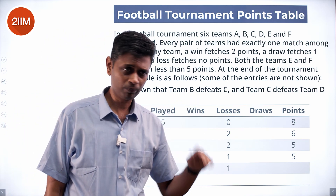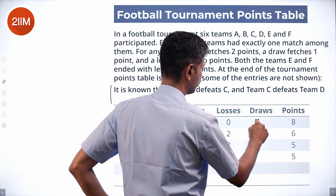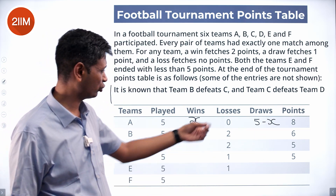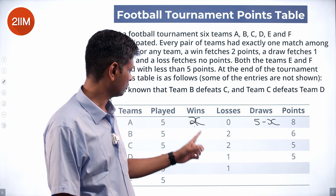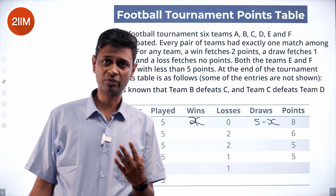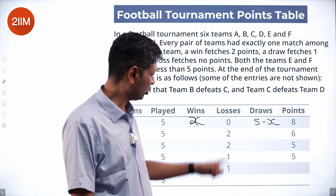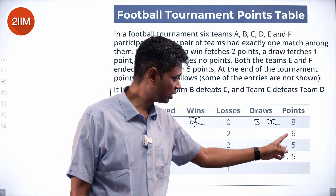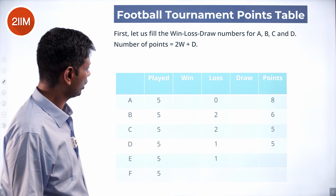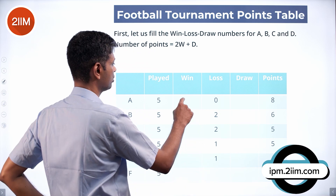The number of losses is zero for A. Suppose there are x wins; then five minus x draws. Since loss is zero, wins give two points and draws give one. So all five wins gives ten points; four wins and one draw gives nine; three wins and two draws gives eight. Since this column is completely filled, we can derive each team's record. So it should be three wins and two draws.